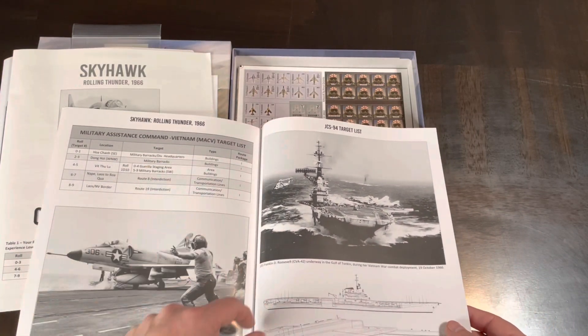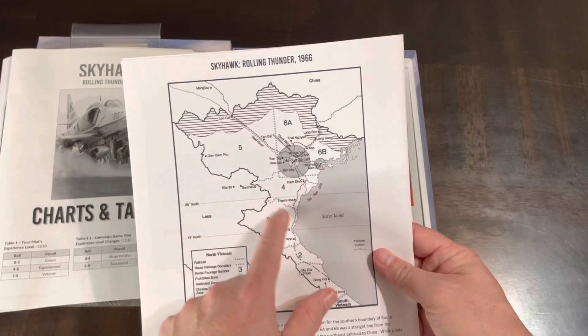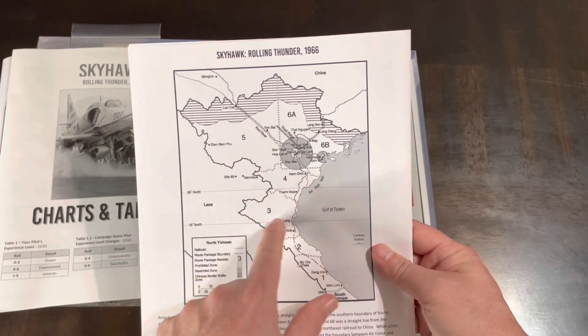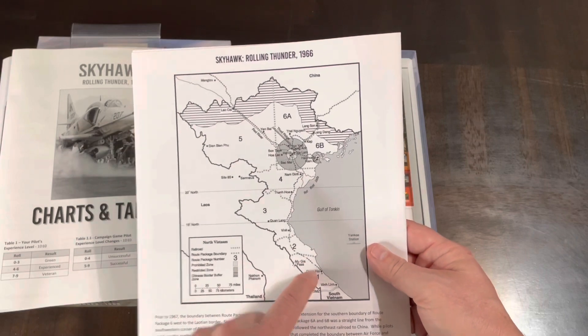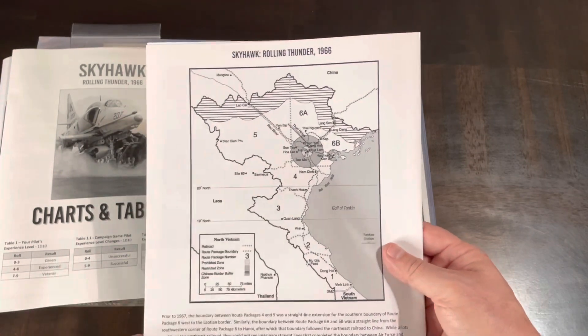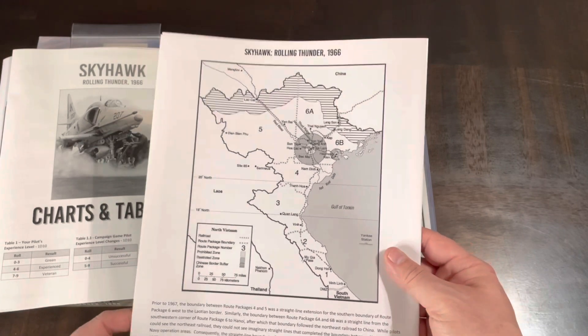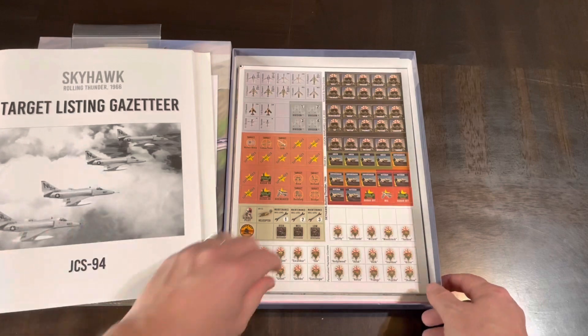There's a Military Assistance Command target list as well. Region four, region three — the further out you go, you might need to carry more fuel, which affects your load-out limits on your planes.